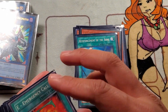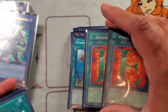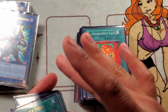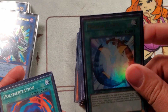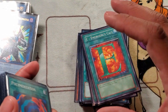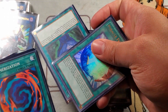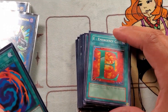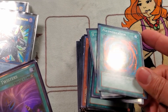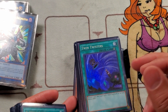One Rota and two Emergency Calls — these are pretty much staples, especially in this build since you're not running Liquid Soldier. Note: do not include Dark Calling or Miracle Fusion in the budget build — I apologize, those were left in by mistake. So two Emergency Calls, one Rota, one Polymerization — standard. Two Twin Twisters for back row heavy decks; these come common in the Starter Deck: HERO Strikes.